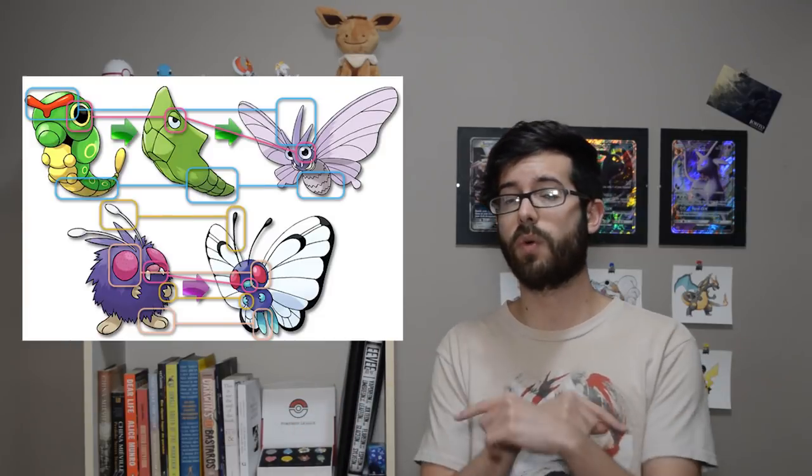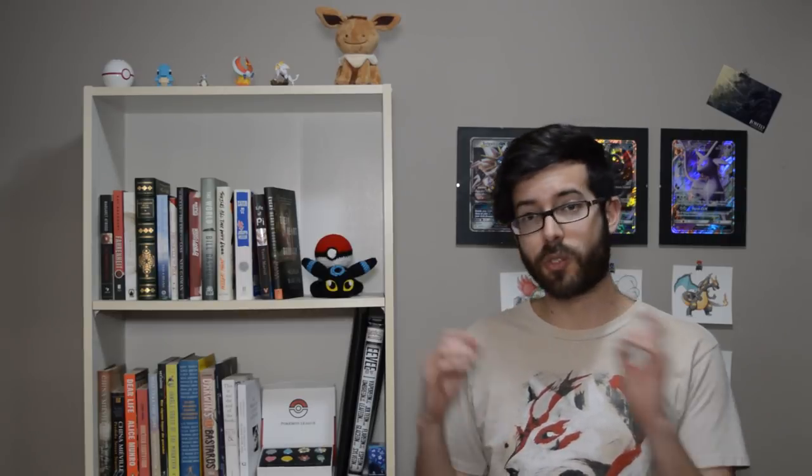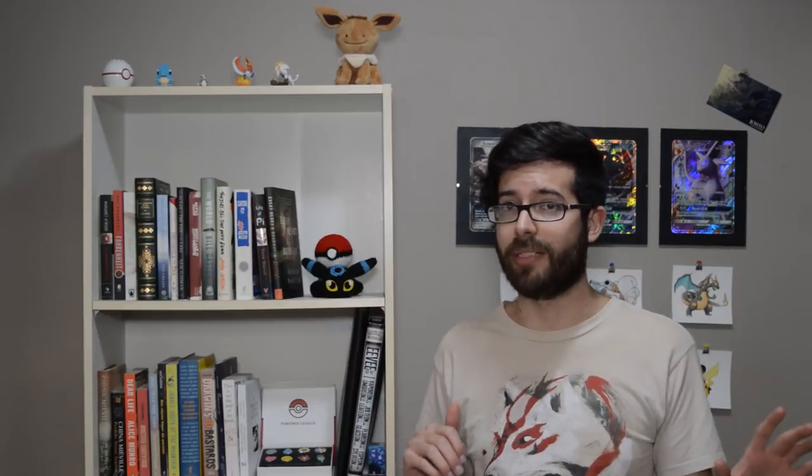But Butterfree was really difficult. If you're familiar with the theory that Venomoth and Butterfree got swapped, then you know that Butterfree actually shares more traits with Venonat than with Caterpie or Metapod. If you look at the details, Caterpie and Metapod look like they're based on swallowtail butterflies. Butterfree, though, looks more like it's based on butterflies from a completely separate family, Pieridae. And that was something we wanted to fix.